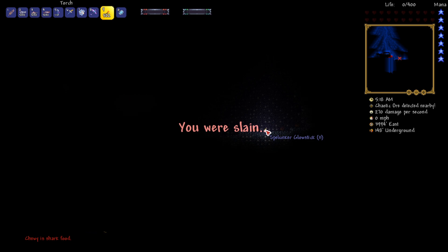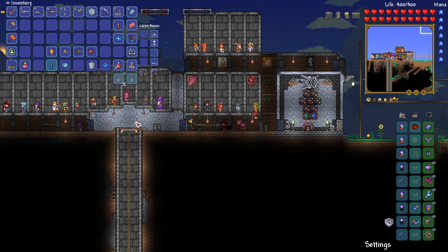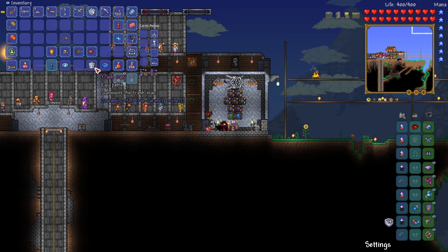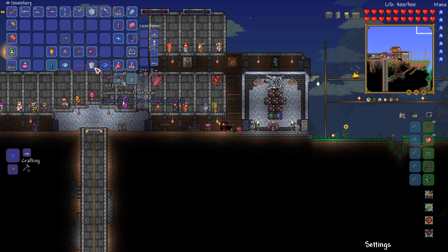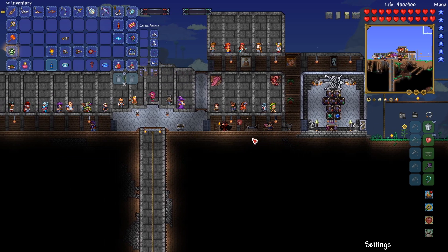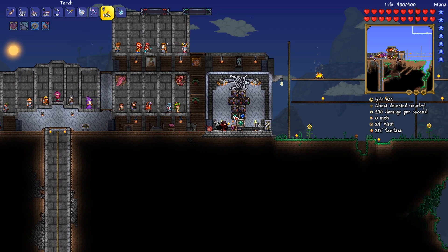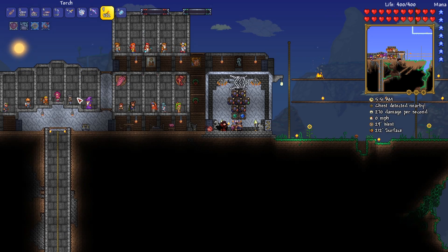So we need to get stuff from killing enemies down there as well. Ooh, Gatligator! Interesting, cool. Alright, we also got a trash can. Summons... yo what - the Trash Man! Oh, I love that - we have Danny DeVito! That's really funny, that actually makes me really happy that that's a thing. Okay, so we also got a sticky dynamite. That made me laugh.